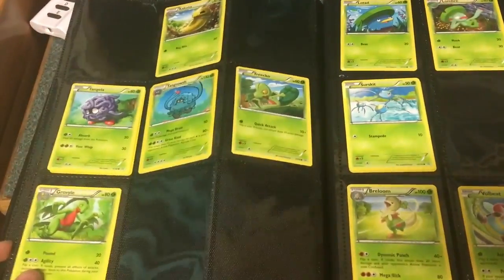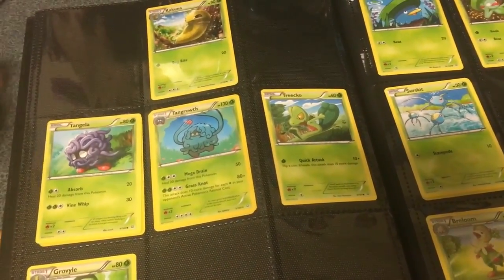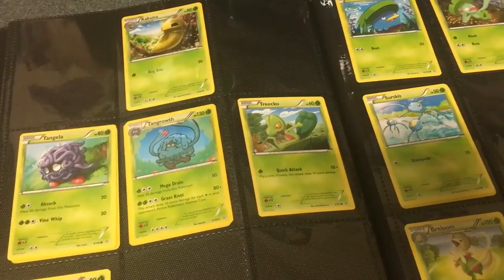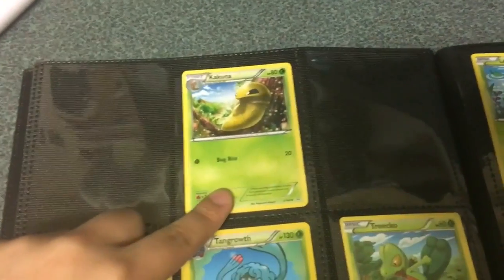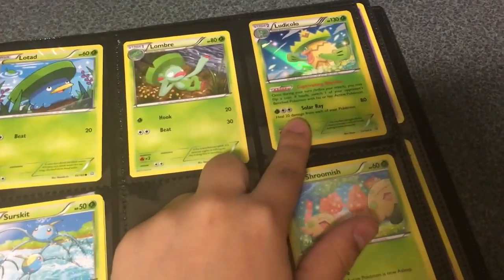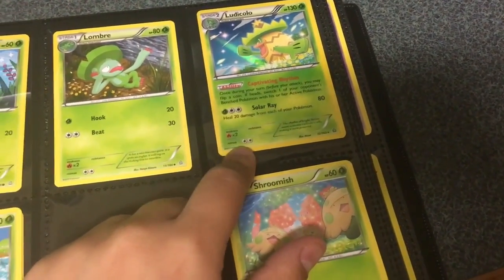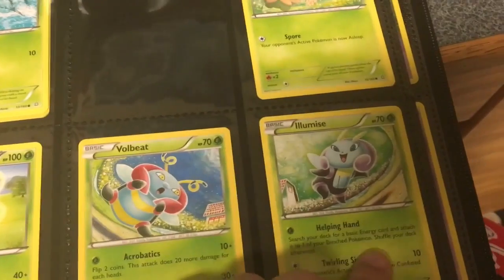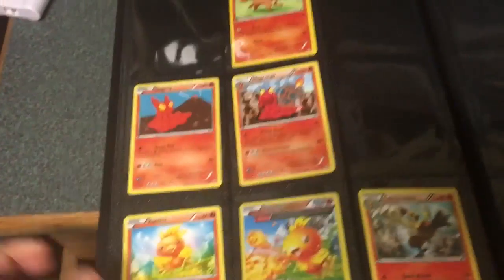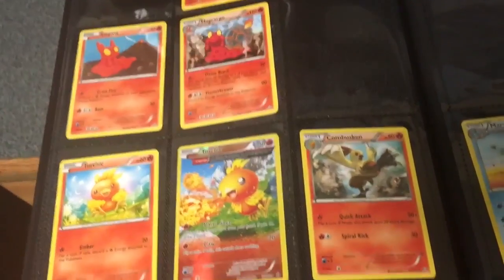Here are my Primal Clash cards. Before I start showing you what cards I have, they don't print these cards anymore, so I buy these packs online. If you want Primal Clash sets, I suggest you look on eBay and Amazon because that's where I get mine. I have a Kakuna, Tangela, Tangrowth, Treecko, Grovyle, Lotad, Lombre, and a Holographic Ludicolo, which is a really nice card — I think this was the first pack I ever opened for Primal Clash, so this was really good luck. I have a Vulpix, Slugma, and Magcargo.